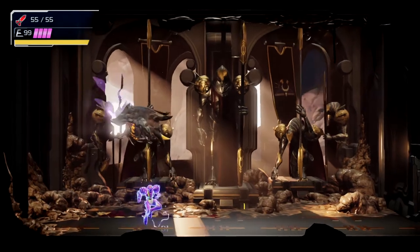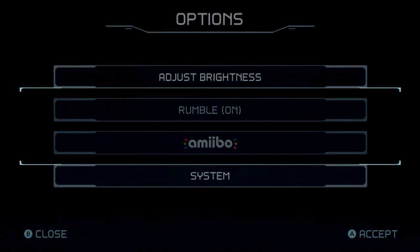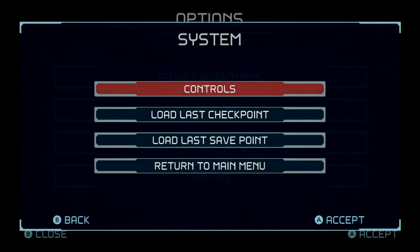It seems to be random on when the crash happens. I haven't quite figured it out yet, and I don't think anyone has. It seems to be the moment you take damage on him and he takes damage on you, there's just a random chance that the game's going to crash. At least as of version 1.0.3.